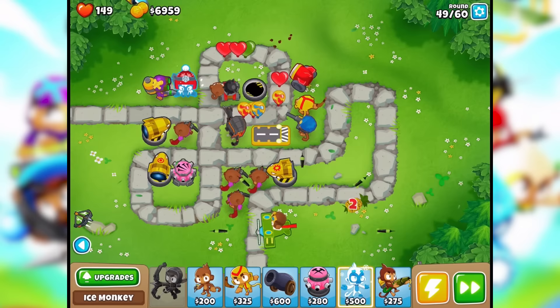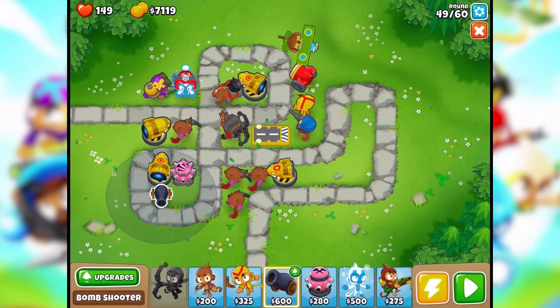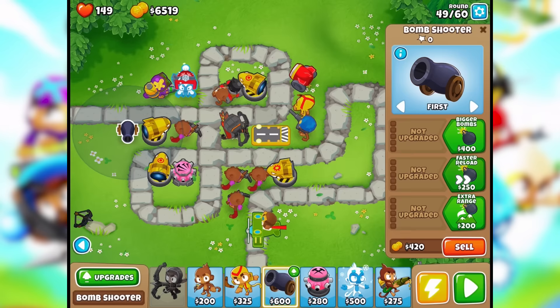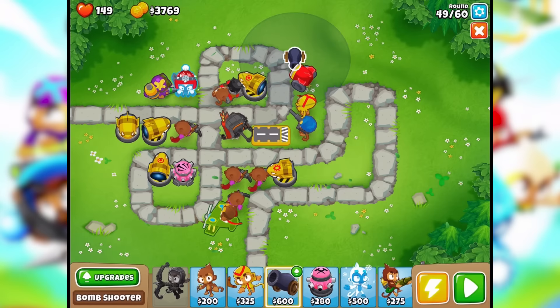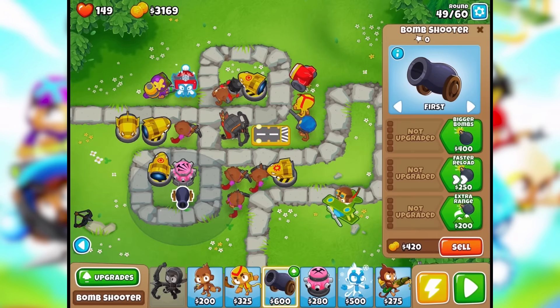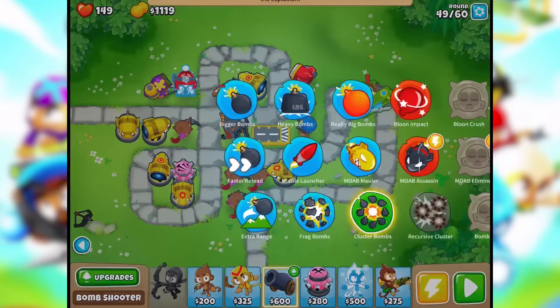We have a lot of cash right now. If we have another MOAB that's gonna be very scary. Let's go for another MOAB mauler with bigger bombs, heavy bombs up front. Let's try to squeeze in another one here too — MOAB mauler, extra range and frag bombs. We have more upgrades — cluster bombs!